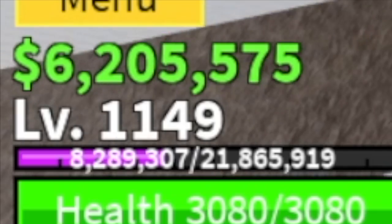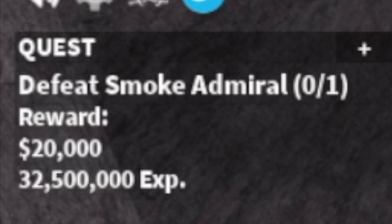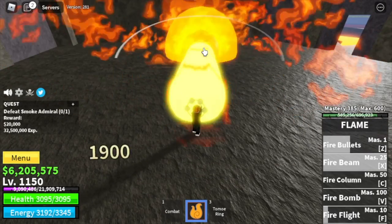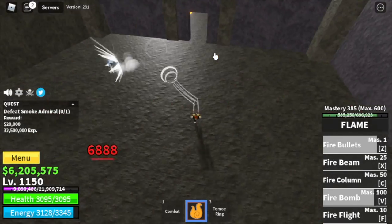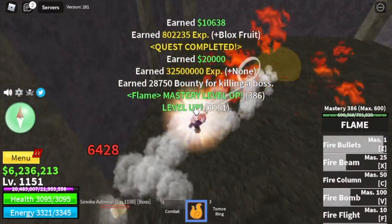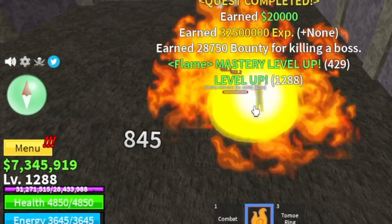After that, next island is Hot and Cold. The only target here is the mini boss, Smoker or Smoke Admiral. One Z skill, then one X skill and one V skill — check the damage, almost half. So just two sets of Z, X, and C skill plus V skill is enough to defeat this boss. The boss here is easy, so make sure to take advantage and grind here until level 1,289.